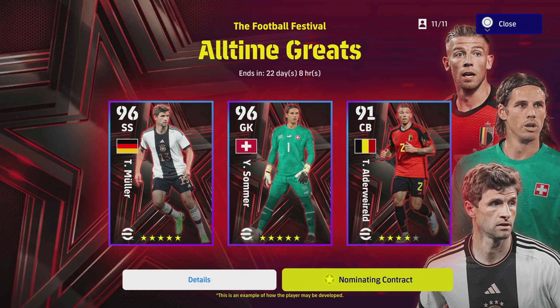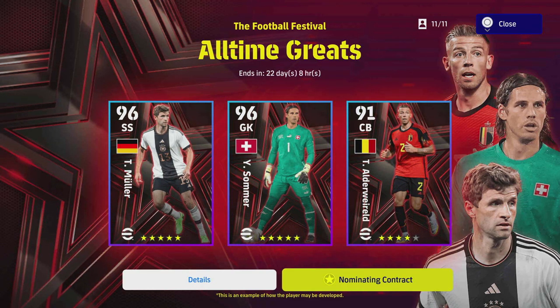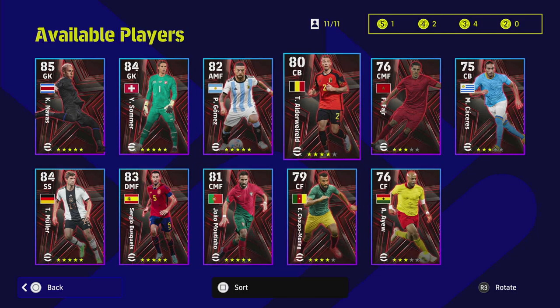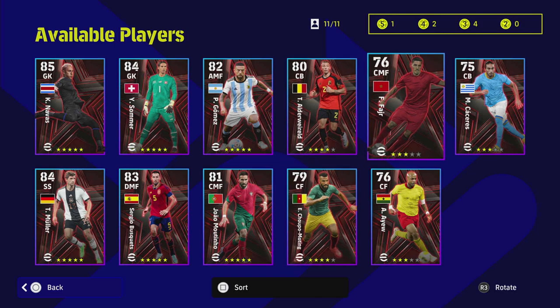Welcome back to another player pack review. Today we're going to be taking a look at the All-Time Greats. These players can be unlocked with nominating contracts — you can get a load of these with the match pass, through rewards, and by doing campaigns. They range from five stars to three stars, with a couple of four-star players like Alderwereld and Moteng as well.